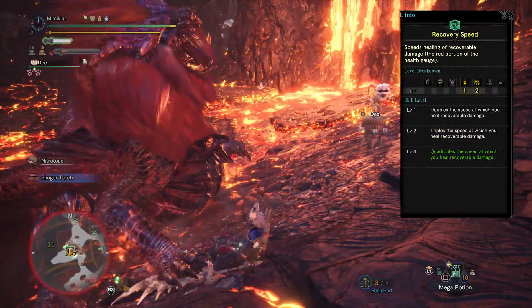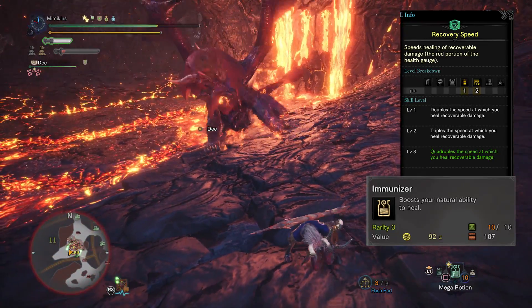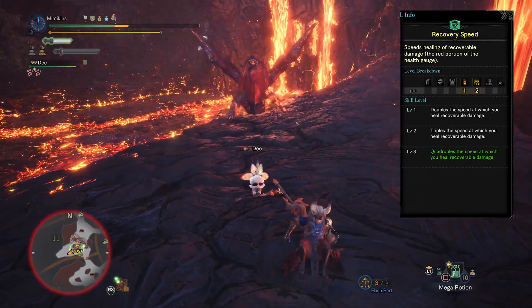Recovery Speed: this combined with an immunizer really makes the red portion of the health go up fast. If you ever get knocked down, the red portion of the health is almost fully recovered by the time you get back up.